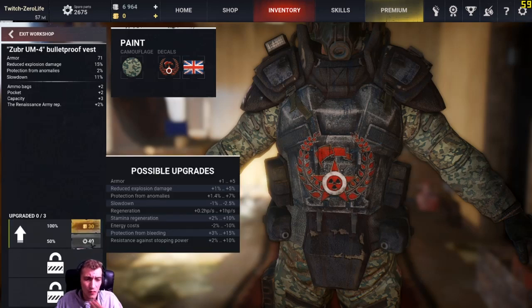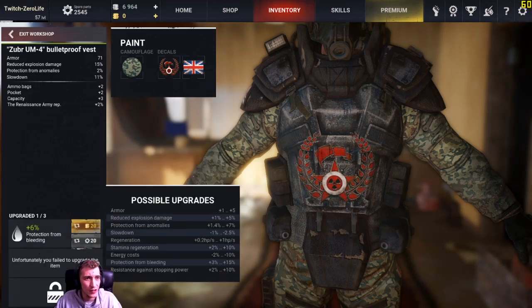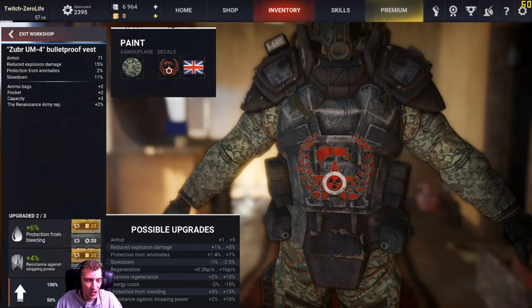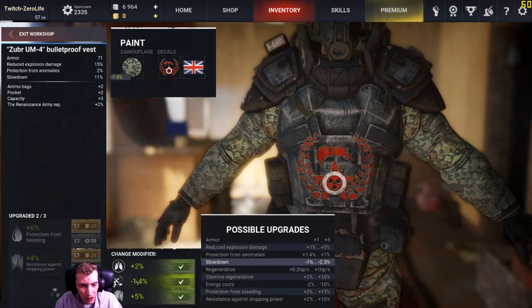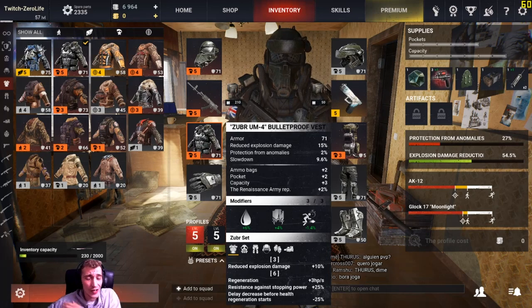Unfortunately we didn't get anything on that spin — so we wasted the parts. When using parts you only have a 50 percent chance to actually get something, and if it fails you do waste the parts; if you use gold you're guaranteed to get it. Failed again — definitely unfortunate. For stamina regeneration or protection from bleeding, this is my tank set so I'll go protection from bleeding. Let's try the next one. Resistance against stoppage power or energy cost — let's go with stoppage power. Got that straight away, 1.4 slowdown — that's something I want, so I'll take that.